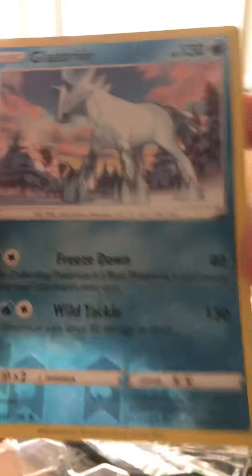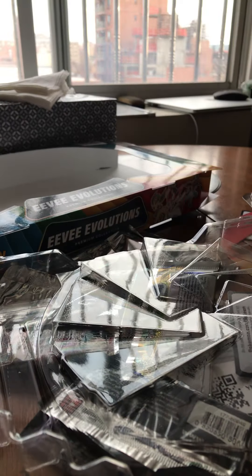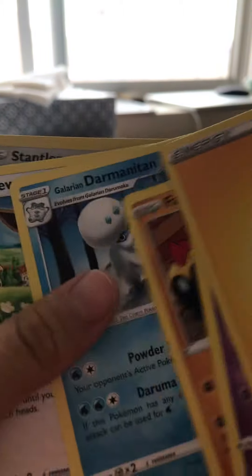Then we got the big Bergmite, Glaceon. Alright, the last two I'm revealing: Wigglytuff Hall, Phalanx, Galarian Darmanitan — which I need for my set.